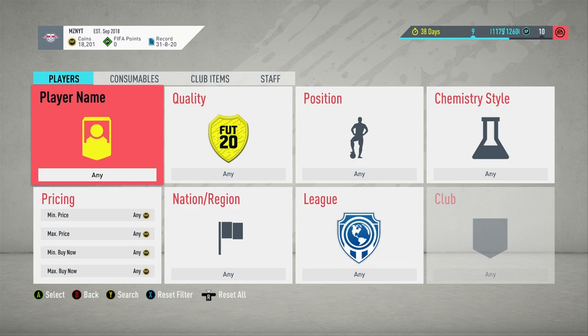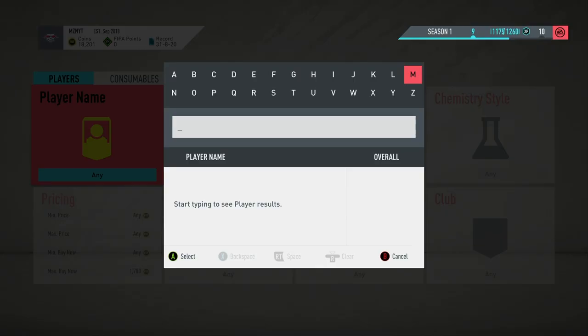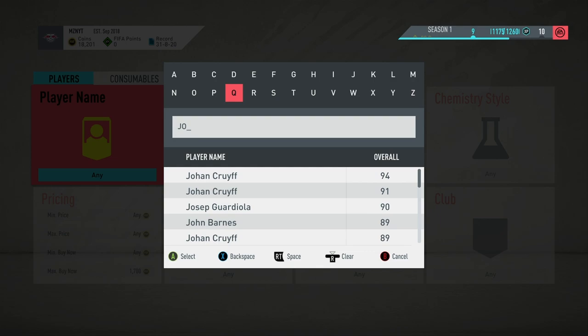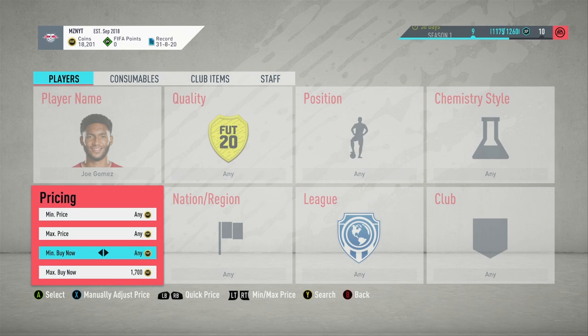We're going to be covering five players today, and these five players I often see are quite sniped a lot. The first player we're going to start off with is Gomez — Joe Gomez from Liverpool. Right now, as we can see at the start of this video, he's going for 2,200. It may differ when I do the editing, but it's around that 2K mark. So all I really want to do is work out the 5% EA tax that would be on it.